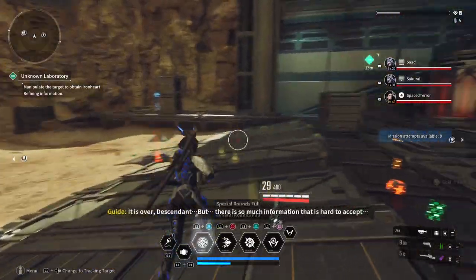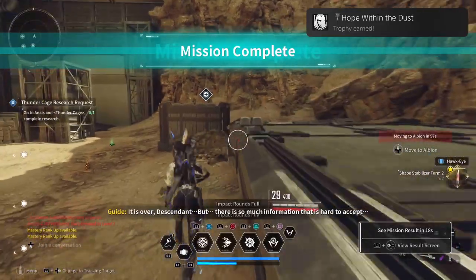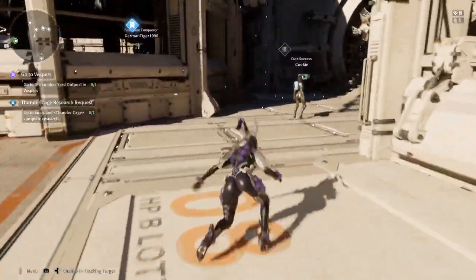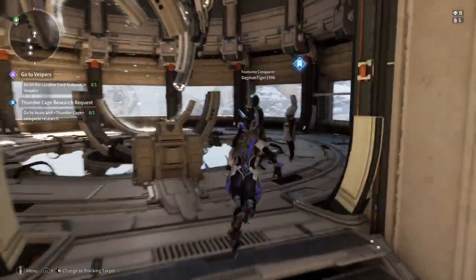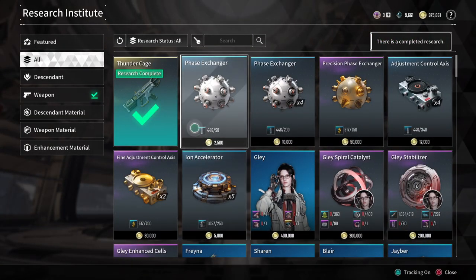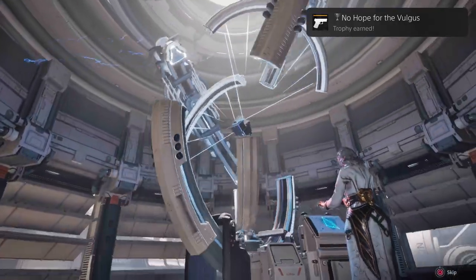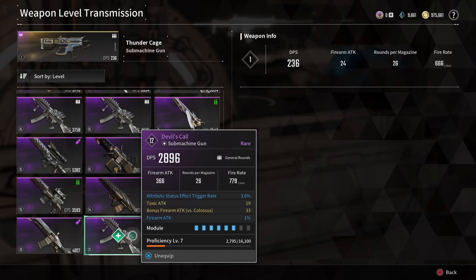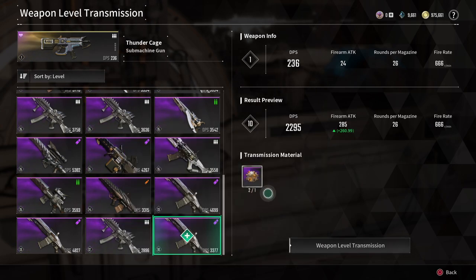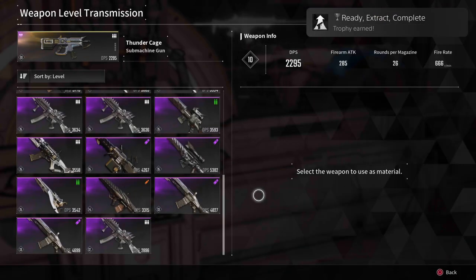'Hope Within the Dust' — complete all available missions and descendant duties in the Sterile Land. Like mentioned, you'll be getting a lot of these area-completion trophies. 'No Hope for the Vulgus' — obtain an ultimate tier weapon. Ultimate tier is the best tier, covering both ultimate descendants and ultimate weapons. They have unique perks and look awesome as well. 'Ready Extract Complete' — level up a weapon through weapon transmission. I got this more or less by accident just by experimenting with the system, but it basically allows you to level up your weapon.